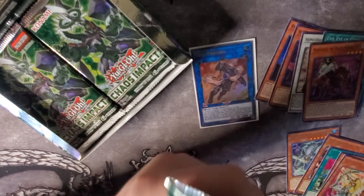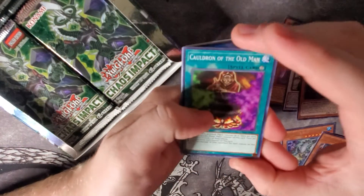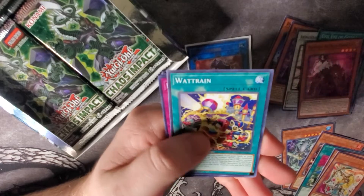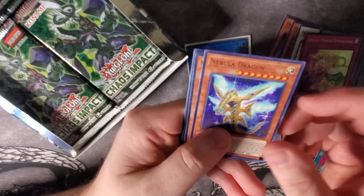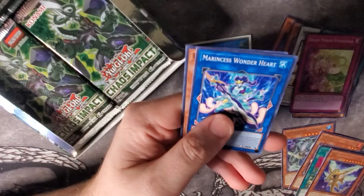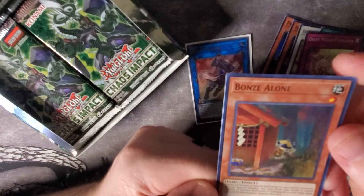Come on, Prismatics — I'd really love to have one. We have Cauldron of the Old Man, Marincess Cascade, Wattrain, and a Dream Mirror Hypnagogia. Then Nebula Dragon, World Legacy World Key, Marincess Battle Ocean, Wonderheart, and Bonds Alone.